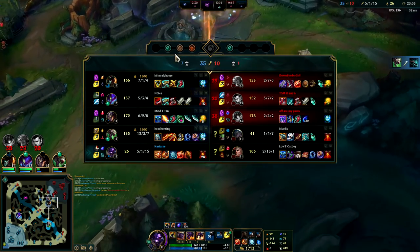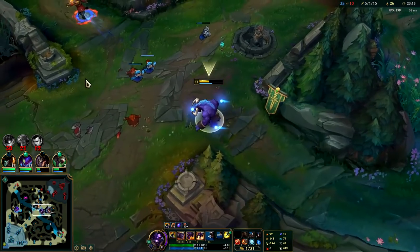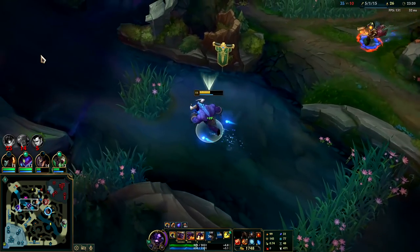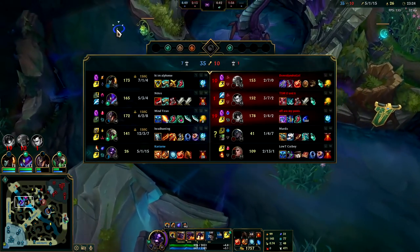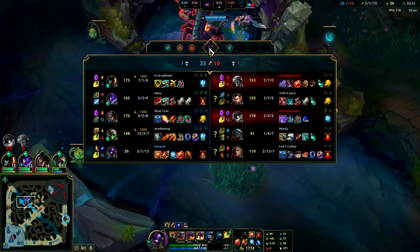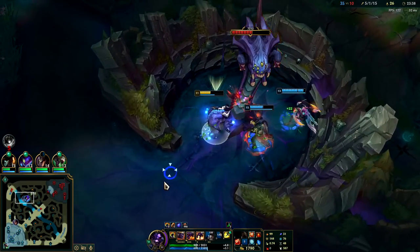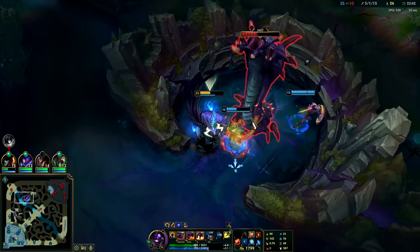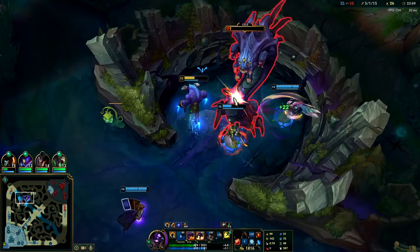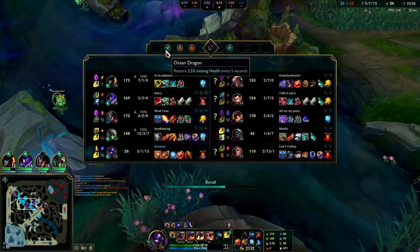We have three out of four dragons — we only need one more for dragon soul. It's going to be an ocean soul. The third dragon that spawns determines the dragon type — it'll never be the first two dragons' type. For this game it was flame drake first, earth drake second, then ocean, and we got ocean — so it's ocean soul. The least useful dragon soul is wind soul; the most useful souls are typically flame and ocean soul, they're really really strong.